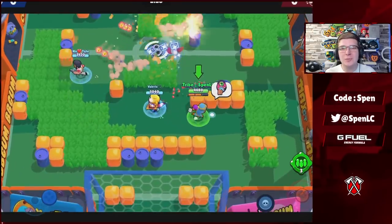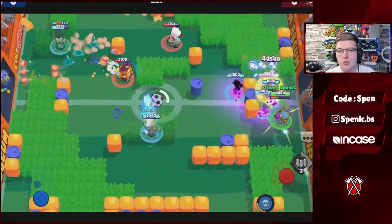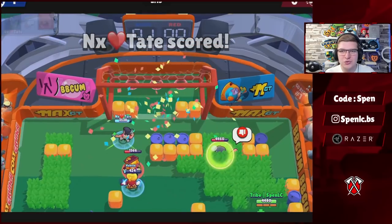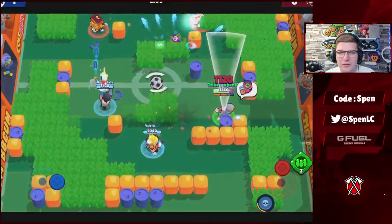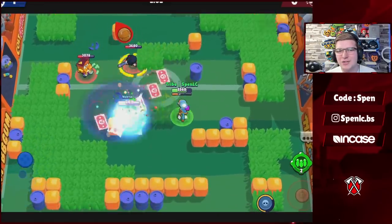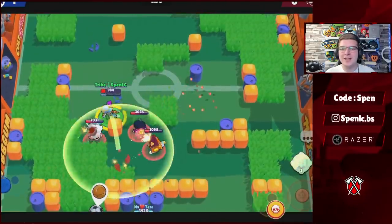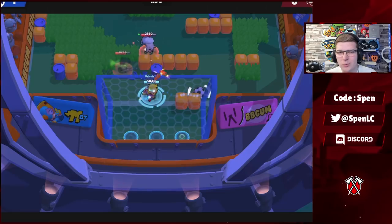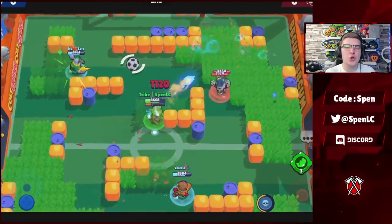Moving on to Tara — easy choice for gadgets: Support from Beyond is the better gadget. It lets you waste the enemy's ammo really easily and causes so much pressure in your lane if played correctly. For star power, it's personal preference. I'll always use Healing Shade — when it stays alive for a long time you can get so much value, healing yourself and teammates for so long. But the Damage Pack can be really good as well, wasting ammo and being good against thrower brawlers.